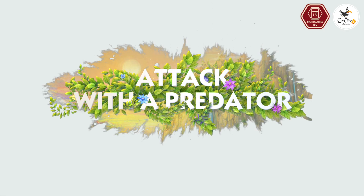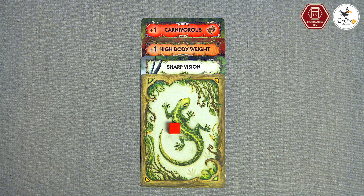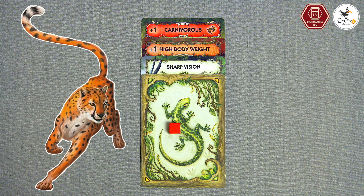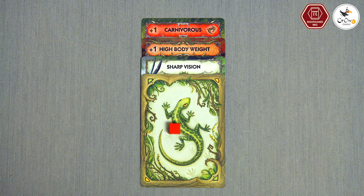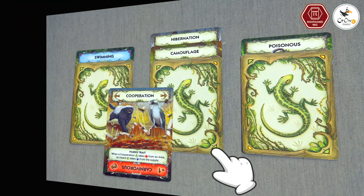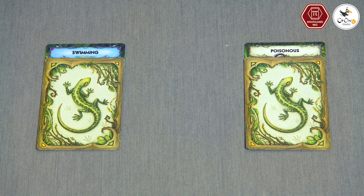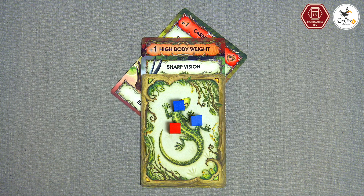Any animal with the carnivorous trait is a predator. Hungry predators may take food from areas or attack other animals and consume them. When your predator attacks, rotate its carnivorous card 45 degrees to the right to show that it has already attacked this round.